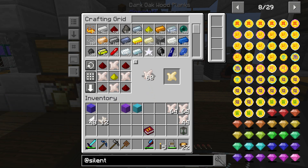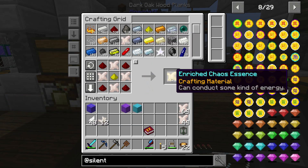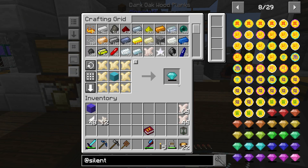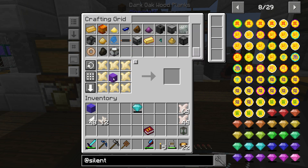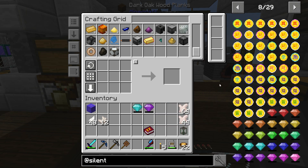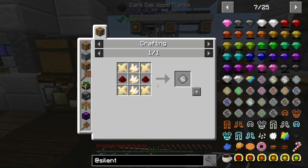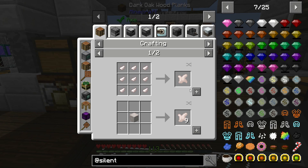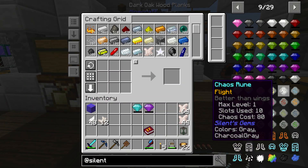Let me throw those up into there - one, two, three, four, five, six. We should have enough - we have plenty. And 16 - boom! We'll throw those in there. We had aquamarine - one of these, perfect. The other one I'll place right there. Okay, so we have these two chaos gems. Now we need to make two chaos runes, starting with these shiny flumes here.